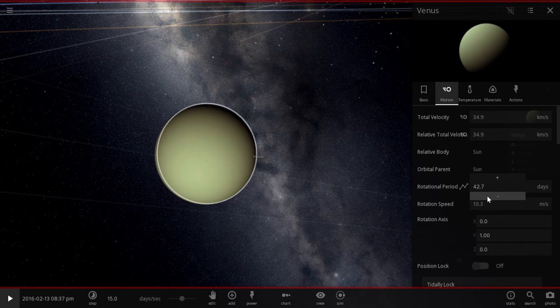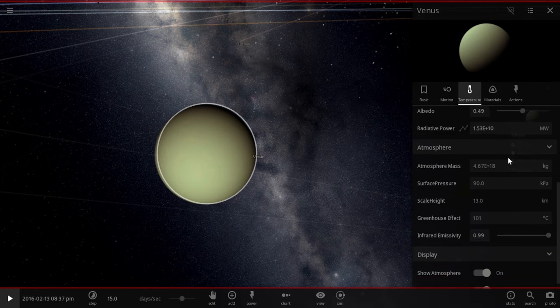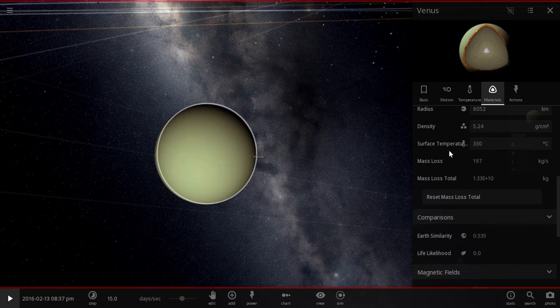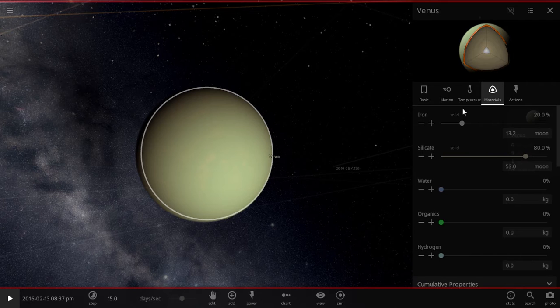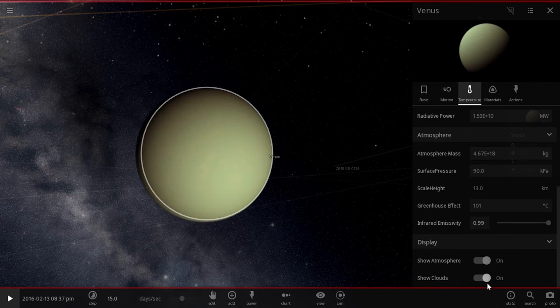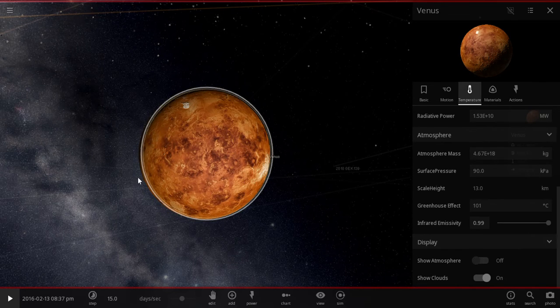That would probably cost a ton of money. Let's just say it brought it down to around one day. Yeah, it's just about that. So now the materials — as you can see, it's becoming a lot closer to what Earth is sort of like. Show atmosphere. Show clouds. Okay, so this is what Venus looks like here.